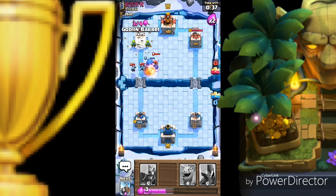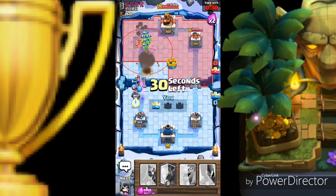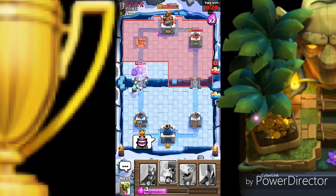Throw the goblin barrels with the mirror on the goblin barrel. Oh, he's a really foolish player — he's tornadoing my goblin barrel. This is the most foolish player I've come across.